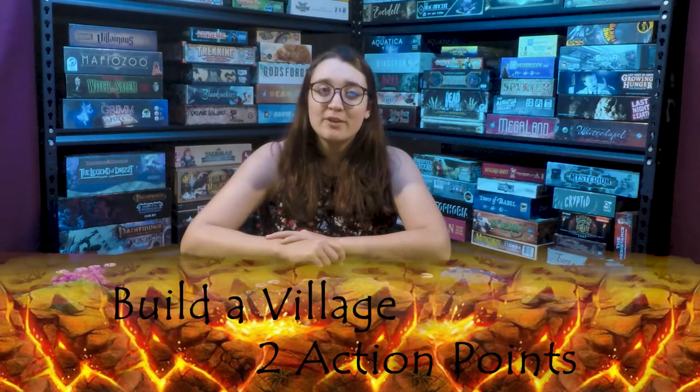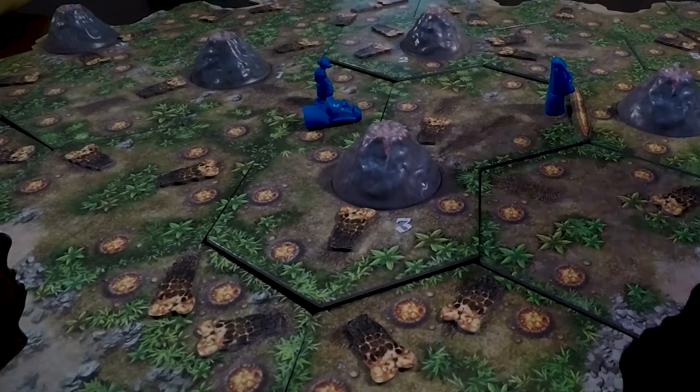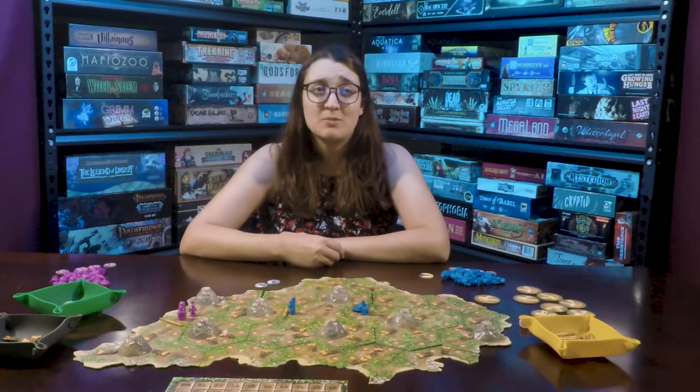For two action points, you can build a village. If a settler is in a space with a lava tile, they can remove the lava and build a village in that lava channel.